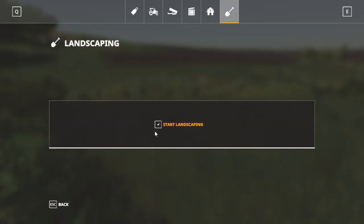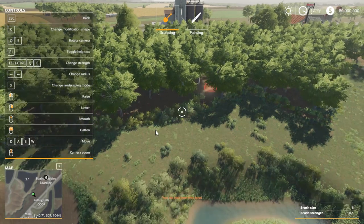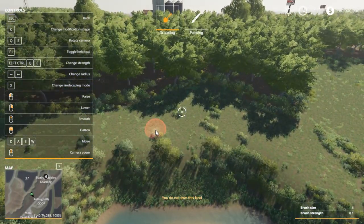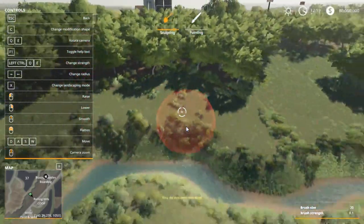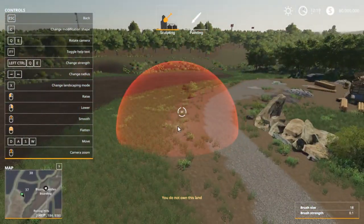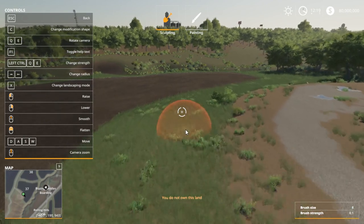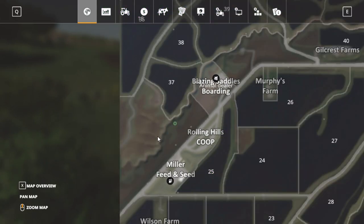I'm going to go ahead and open up the shop, go to landscaping, and we'll look at all our tools. We have raise, lower, and change radius. We want the biggest radius which is 20, and we're on sculpting. We're going to start up here - we might want to narrow that down. We have flatten, we have smooth.